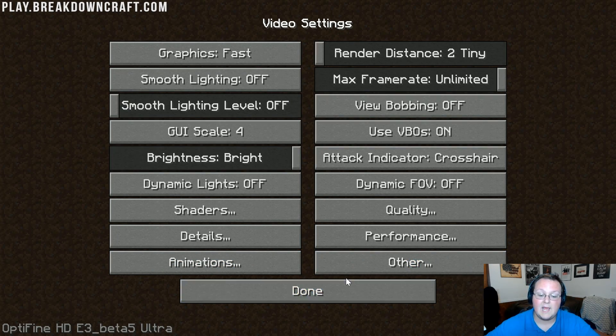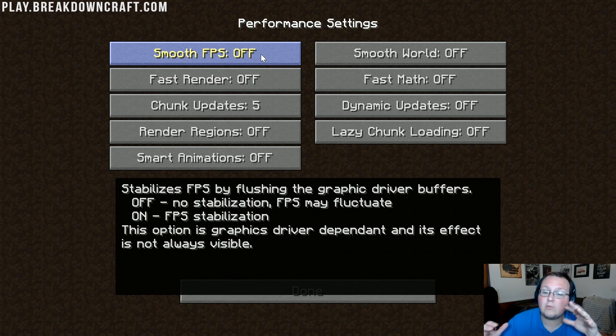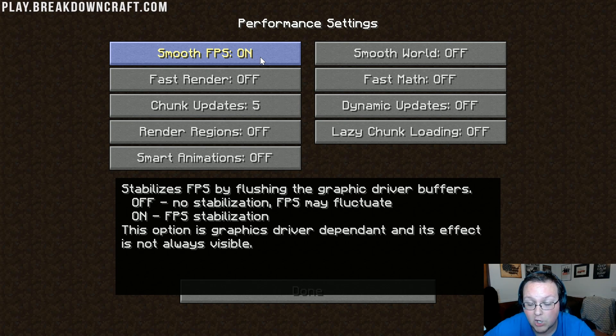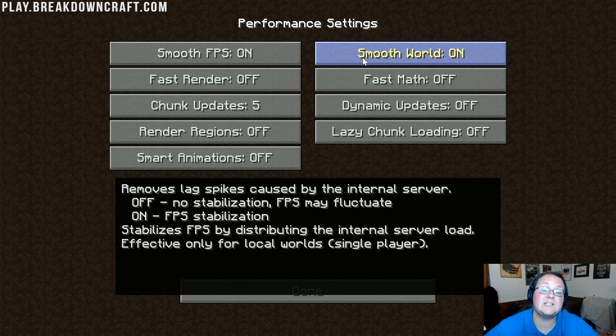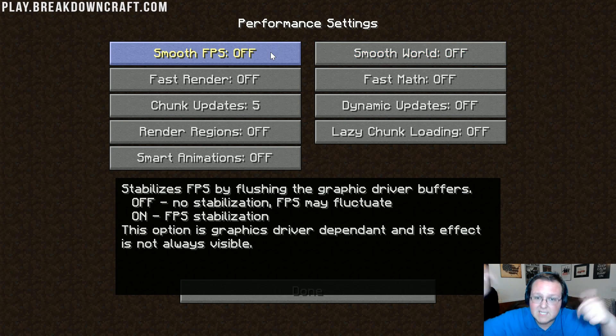Now jump into Performance. I'm going to leave Smooth FPS off for now because I want to show you how high I can get the FPS. However, if you are having FPS spikes and random lag spikes, I would recommend turning Smooth FPS on. Same goes for Smooth World — I'd recommend turning that on to make sure your FPS is as smooth as possible. But if you want to see how high you can get your FPS, turn Smooth World and Smooth FPS off for now and post it in the comments.